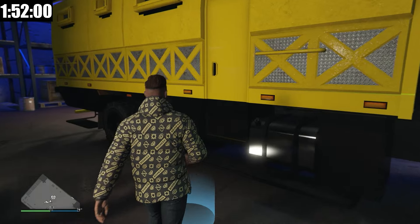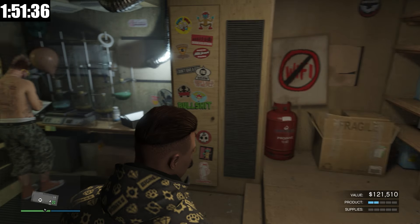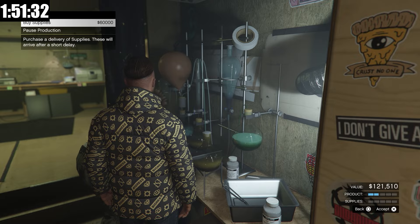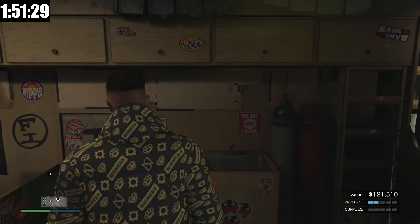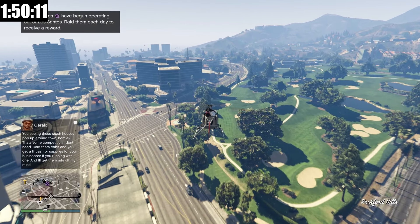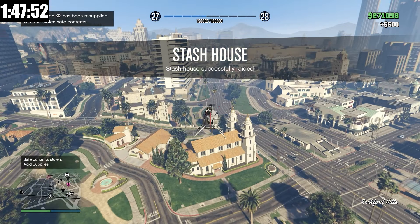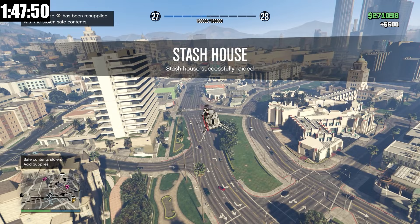We're going to head in and check out what the stock looks like right now and how much we could sell it for. We only have just shy of two bars, and we could buy supplies for $60,000, but instead we're going to do a stash house raid because when we do it, it will fully restock our Acid Lab for completely free. This only works if the Acid Lab is the only business you need to restock. Our Acid Lab has been resupplied and now we can buy our new business.